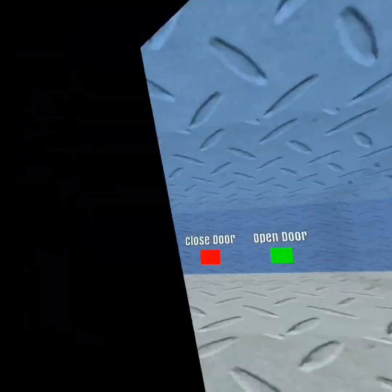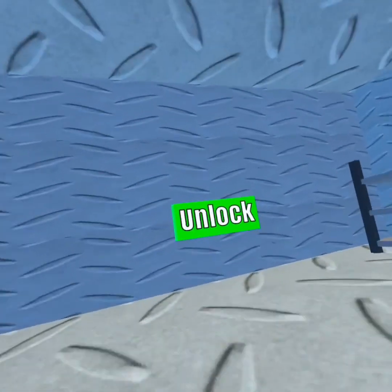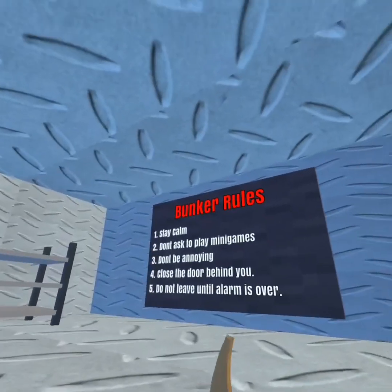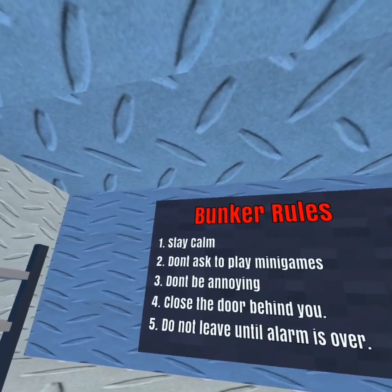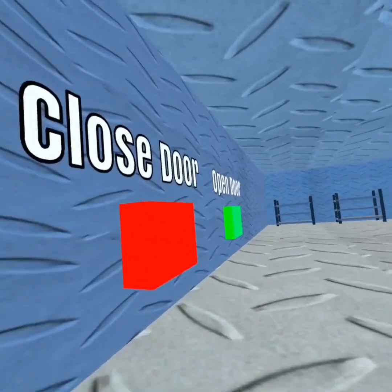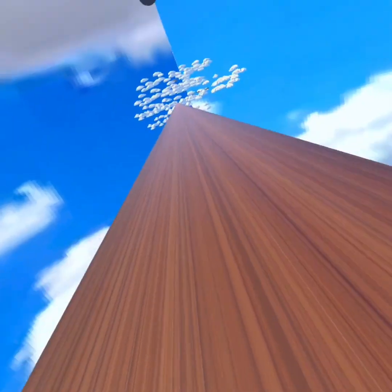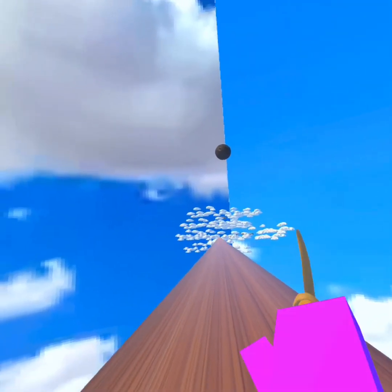Alright, so we finally made it. There's an unlock button here, so we're gonna be seeing what that unlocked. So these are the bunker rules: Stay calm. Don't ask to play mini games. Don't be annoying. Close the door behind you. Do not leave until the alarm is over. I guess that whole thing was literally just a freaking unlockable. Well, let's go see what it was.